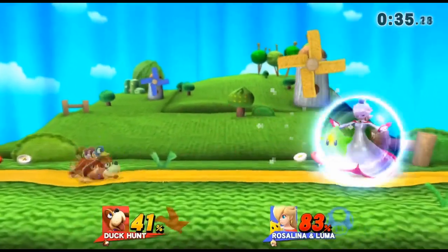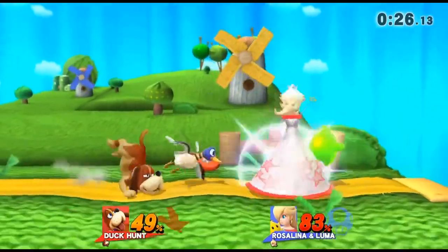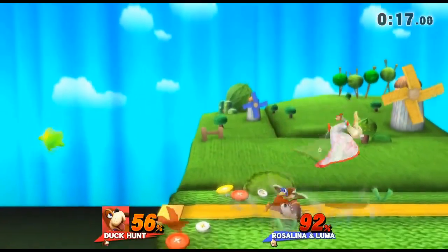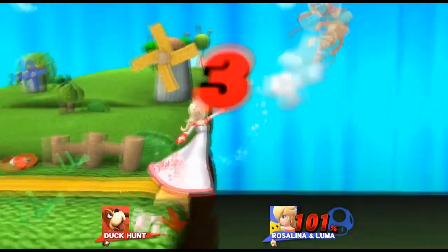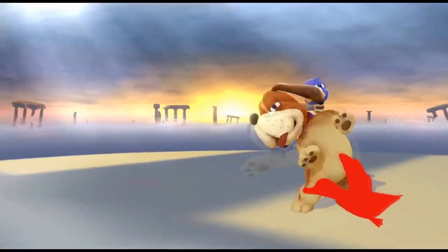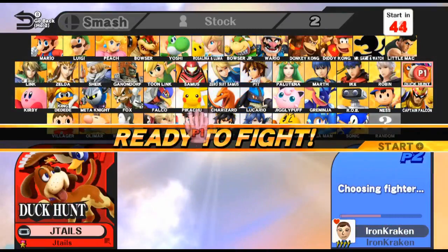If I use any of my smashes I get punished. He's doing the smart thing — I couldn't punish that landing even though I read it. We're gonna go to time because this is just ridiculous. If this was a tournament I had 70-something percent and he was at 101, so if this was a real tournament match I would have won due to lower percentage. But unfortunately we're playing For Glory.